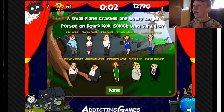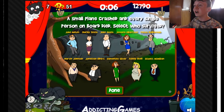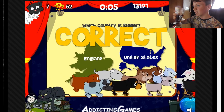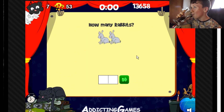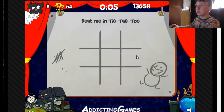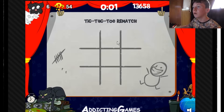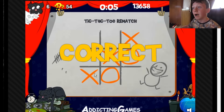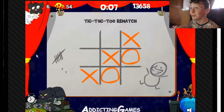A small plane crashed and every single person on board dies — who survived? Everybody died. Which country is bigger? United States — England's way smaller, right next to Ireland. How many rabbits? Two. Easy. Tic-tac-toe match — bam bam bam! I'm just going to keep doing that diagonal because they always lose. There's a man made of cheese. Hell yes it is, love it.